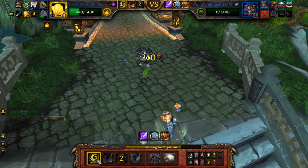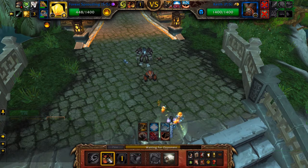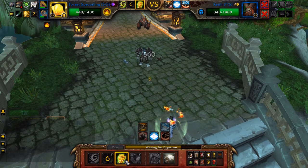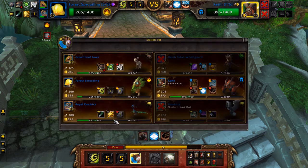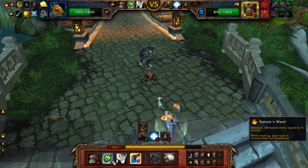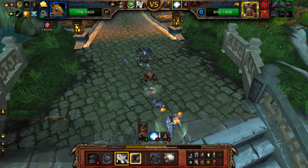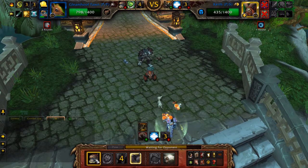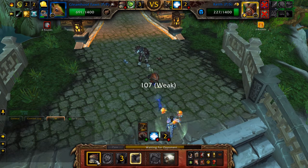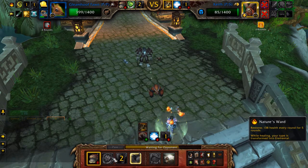I'll just go for the damage. I'm going to get my Refuge up — goes up on the Faun as well. Now going for my big hit. The Faun has got his block or shield. Just going for the damage — it's pretty much sewn up now. I can just keep going; I don't need to mess around with the heal.